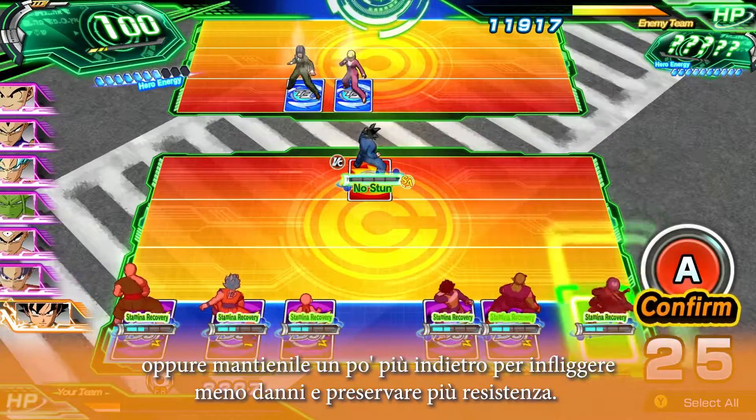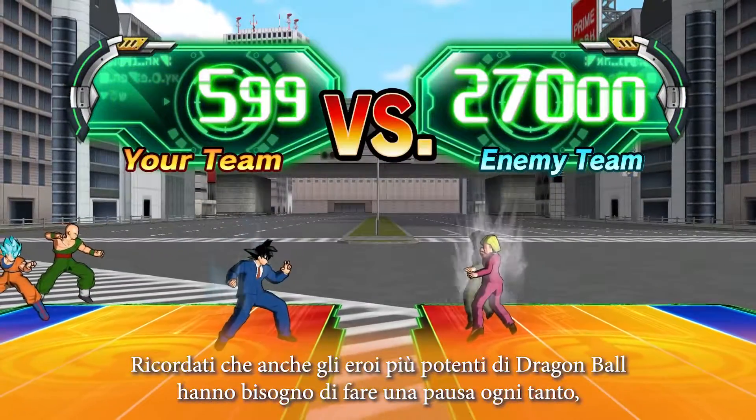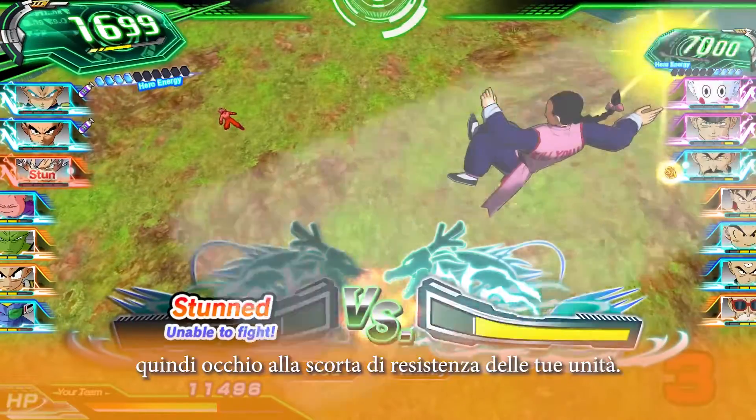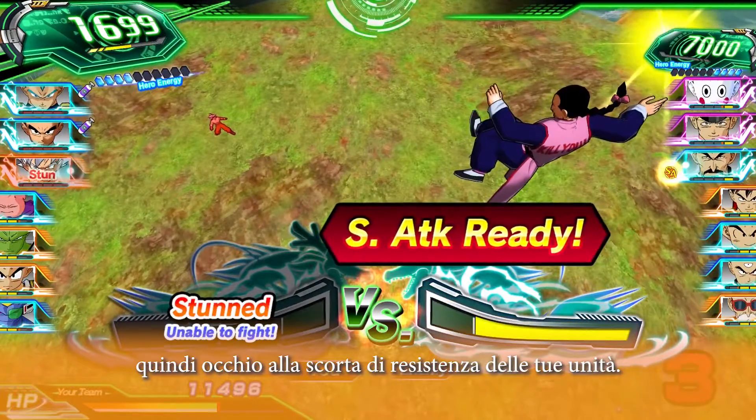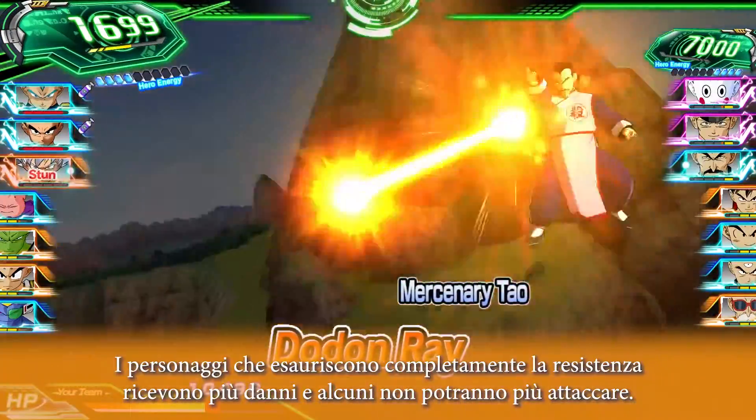Or hold them back a bit to deal less damage while preserving more stamina. Remember, even the most powerful Dragon Ball heroes have to take breaks sometimes, so be sure to watch your units' stamina supply. Characters who run out completely take more damage, and some won't be able to attack at all.